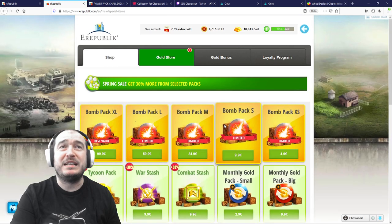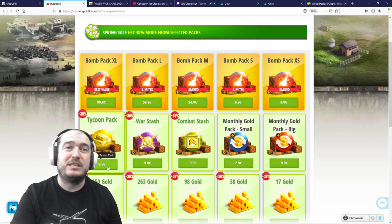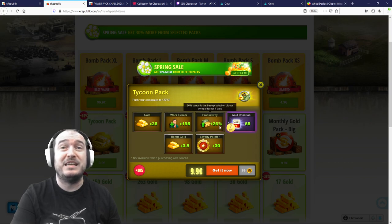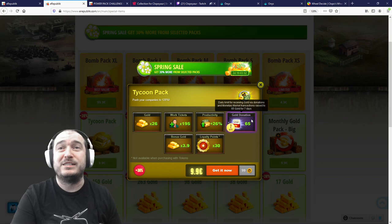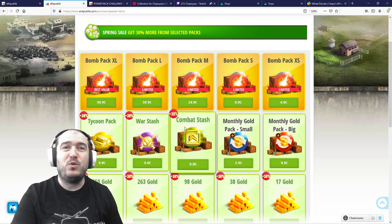The most important pack here is the Tycoon pack, which is on offer today. With the Tycoon pack you're getting 195 work tickets, which is roughly more than 400,000 CC, an unusual 26% productivity bonus if you already have employees, plus the gold donation treasure is raised to 65. This is a must-buy if you are a player with a lot of factories or a lot of employees — it is the star of this sale.